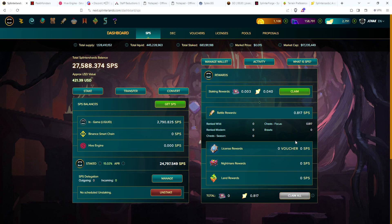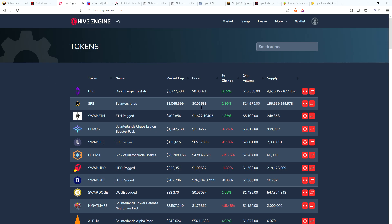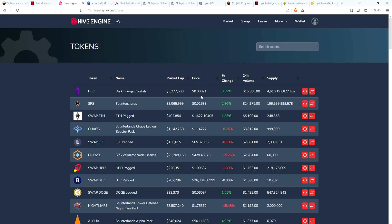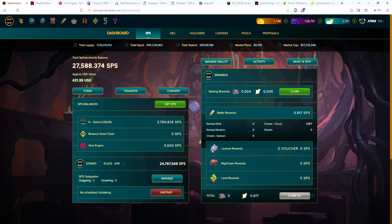I just claimed my SPS for the day and for the guild brawls right before recording. My SPS is just a little over 27,500. The SPS price is just a little over 1.5 cents. I'm doing my 10% strategy - if SPS falls to 1.46 cents I'll buy 10% more of my bag, if the price rises to 1.78 cents I'll sell 5% of my SPS. When I sell, I'll probably convert that SPS to DEC since DEC is so far under peg. That way it stays stable, and if DEC goes up I'll make a little return. Right now just hanging tight to see where the price goes.